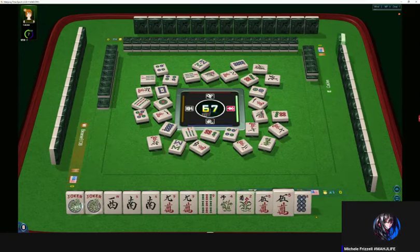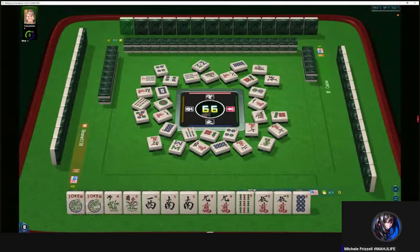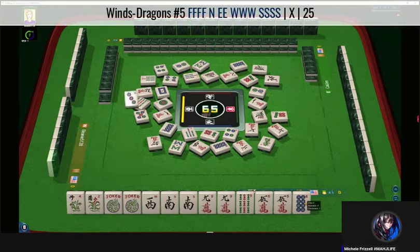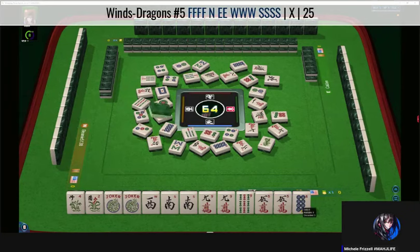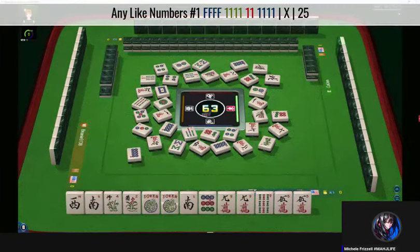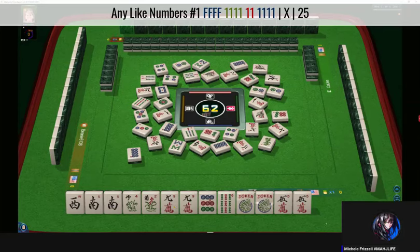Now with a pair of flowers. Eight dots — we're going to let that go. Pair of flowers. Two dots — we're playing a gap hand here. Eight dots, three are out. We got the nine dot. Eight dots. So now I would switch to like numbers with the nines at this point. The nine crack maybe could be our pair. Flower, and we're going to pass. We're going to discard these wins.